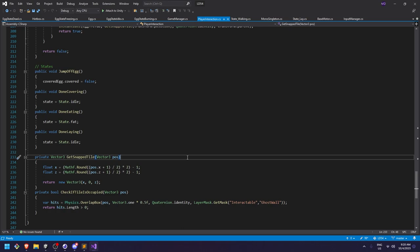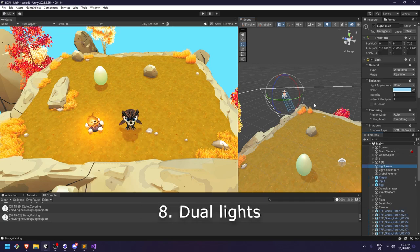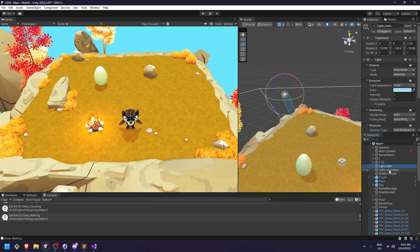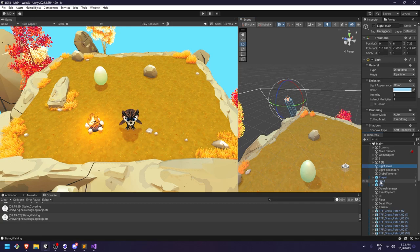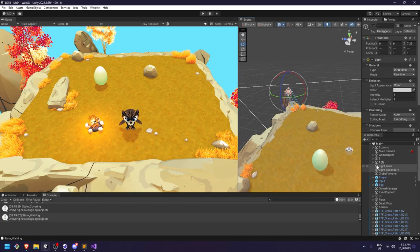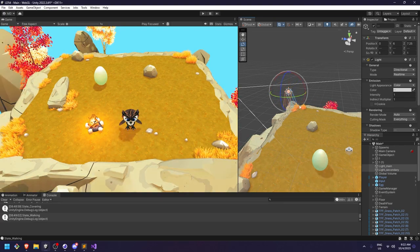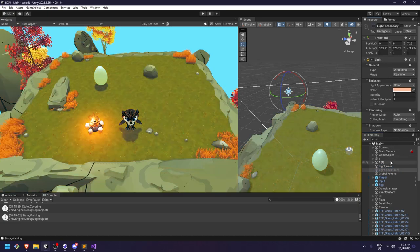Another thing I learned is to have a dual light setup in your scene — one that highlights your lights and another that highlights your shadows. I have a cold color for my main light and a warmer color for my secondary light, and these two are perpendicular. That means one is going to hit my shadows and one is going to hit the direction I want light in, and it gives quite good contrast. Before that I was using a single light setup, which obviously looks like a big change in comparison.